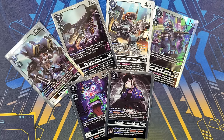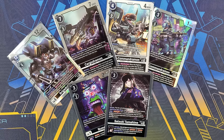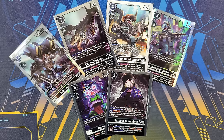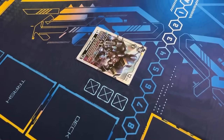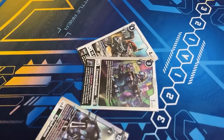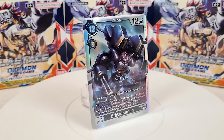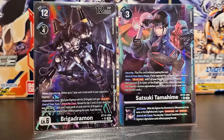D-Brigade and Digi Police is also somewhat similar to Numemon. You're trying to play as many smaller bodies as possible, but mainly your level 3 Commandermons. It can go super wide quickly and make multiple attacks with very little memory commitment. Being able to spawn Commandermons from the deck keeps the board afloat and applies the pressure, but most importantly, it can combine both offense and defense all together thanks to Brigade, which gives the entire archetype blocker.